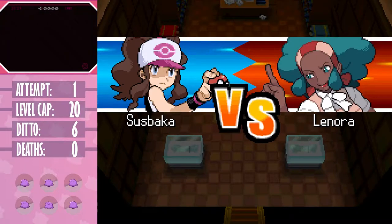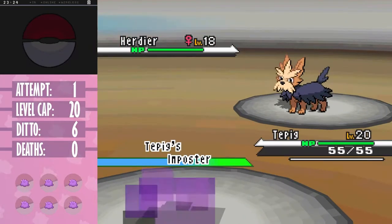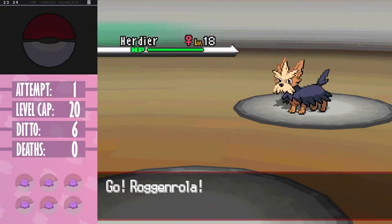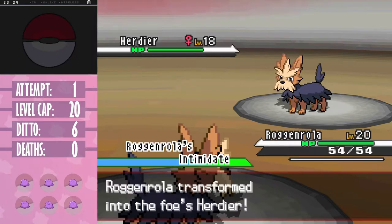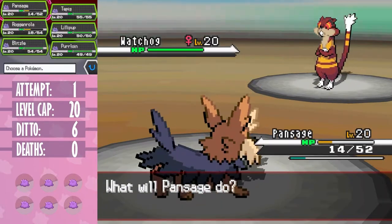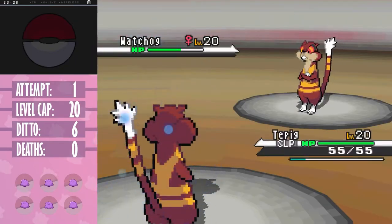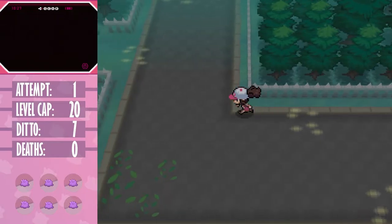Lenora starts with Herdier who has Intimidate. The way this works is that the faster pokemon's ability triggers first. Ditto is faster so Impostor activates, letting us Intimidate Herdier, but in turn she also gets to Intimidate us. If she was faster, she would Intimidate us before transformation, but the stat drops would be overwritten anyway - and ditto would still get an Intimidate off. What we can do is immediately switch out, copying Herdier's attack drop but also dropping it further. Lenora's Watchog is pretty scary as there's nothing we can do to stop a boosted Retaliate. Thankfully it goes for Crunch letting Lillipup live, losing the Retaliate boost. With the power of switching on our side we can slowly use Retaliates of our own, winning the battle with no losses.